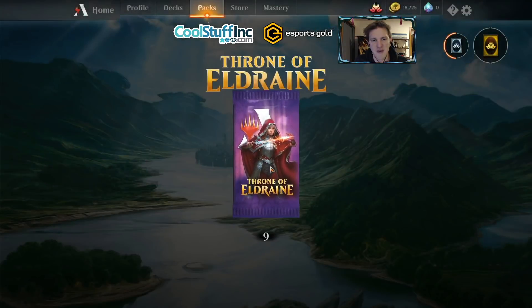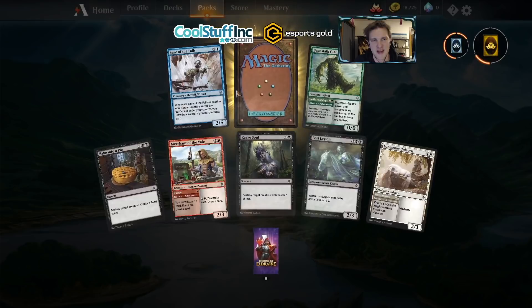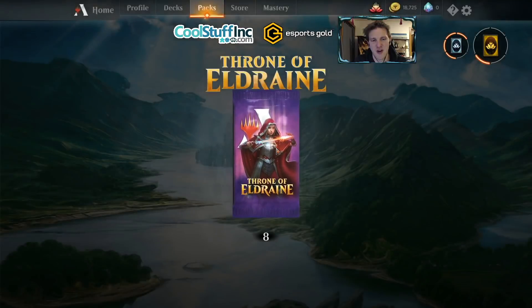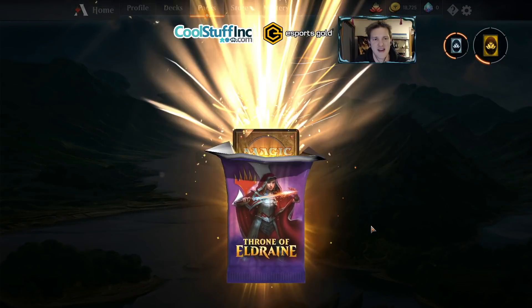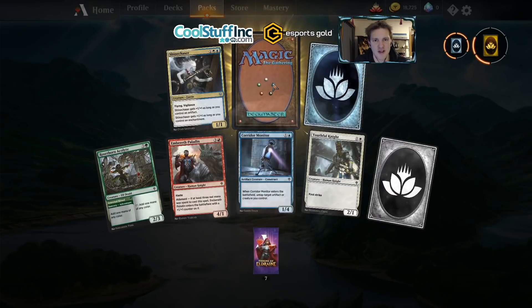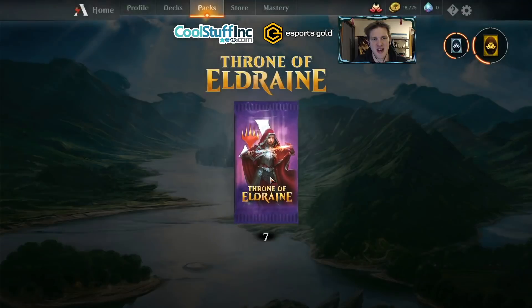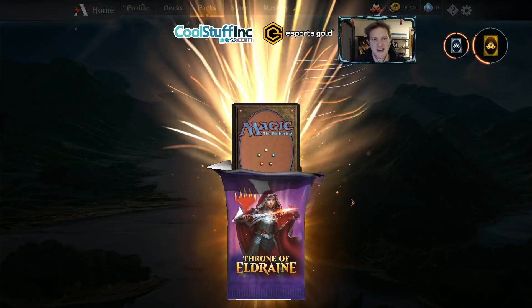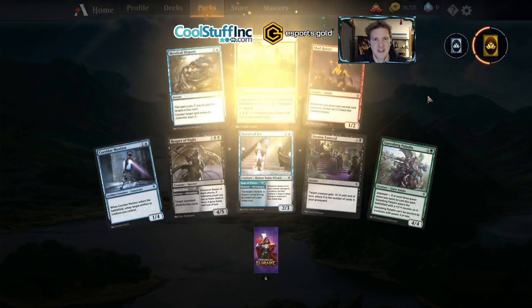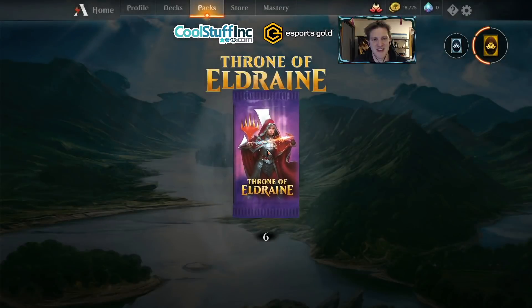Let's go into the packs. We've got nine Eldraine packs to open, so show me something sweet. Opportunistic Dragon — it's an interesting one in red, it's okay. Some wild cards, of course. Nice. Castle Garenbrig — excellent for green decks and go-big decks. Mystical Dispute is pretty interesting and is a solid playable. Castle Emberth will go right into our red decks, so that is a nice hit.